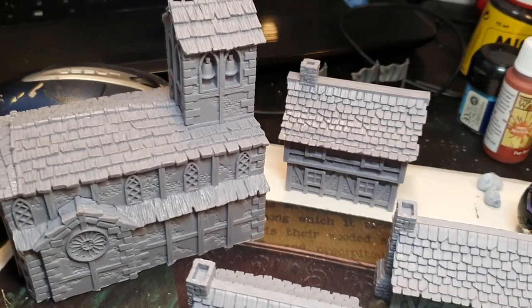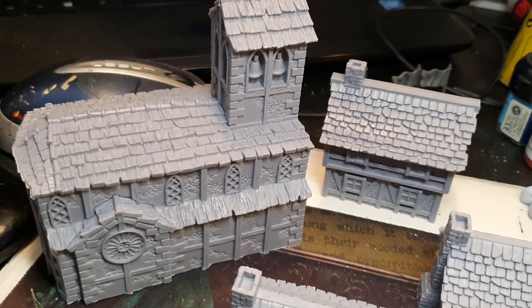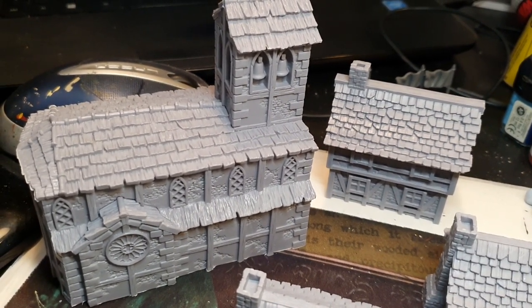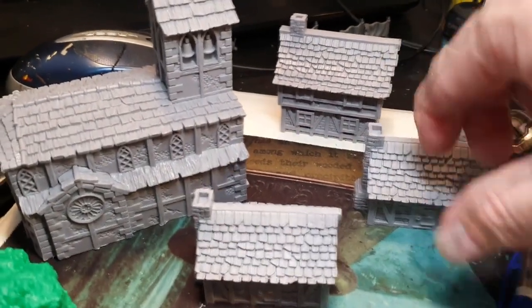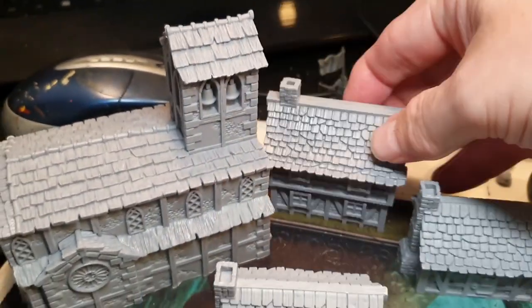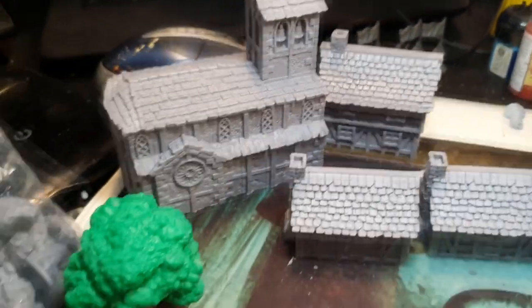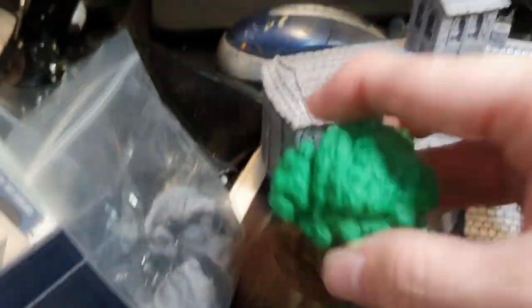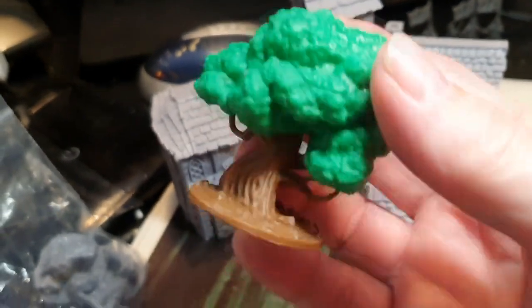Let's have a look. All the scale is basically 15mm, and these are the unbelievable, super detailed hard plastic buildings you get — really solid as well. This is the church, and you get these all come with a corset — a two-story building. Really nice. I'm really going to look forward to painting these up. And two smaller single-story cottages — beautiful. And we've got loads of trees; I've just got one out to show you. I'm going to paint these trees up — not that you need to, because they're already two-toned, but I will anyway.